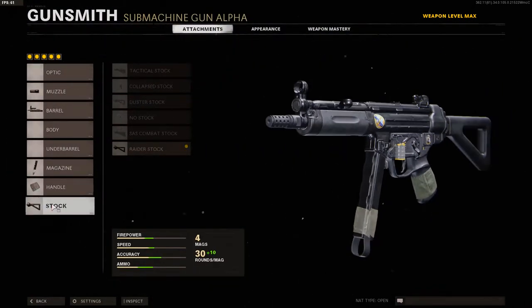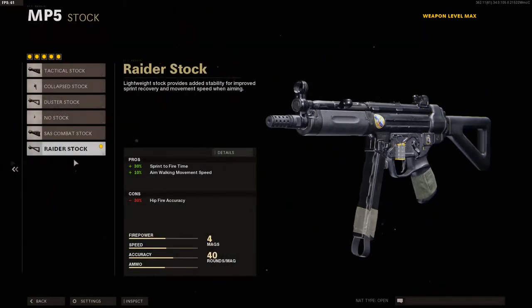For the stock we've got the Radia stock, which helps with sprint to fire time and aim walking speed.